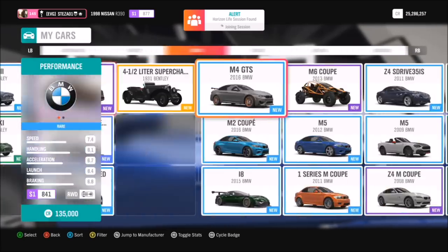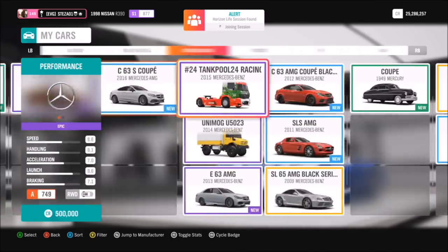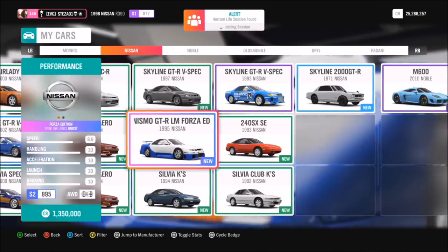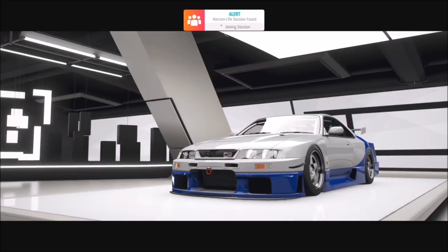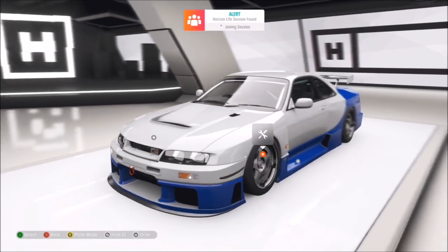All the cars I'm going to show you are unlocking Forza Edition cars via the skill trees. A lot of the cars I did have to purchase in the auto show to unlock the Forza Edition car, but that's fine. A few of them I already won from wheel spins, and I'm sure a lot of you will have one or two of these lying around — we just overlook them and don't even bother looking in the skill tree.